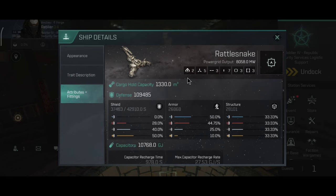The ship has 2 drone bays, 5 high slots, 3 medium slots, 7 low slots, 3 combat and 3 engineering rigs. Decent capacitor. Overall, this is mainly a shield tank.